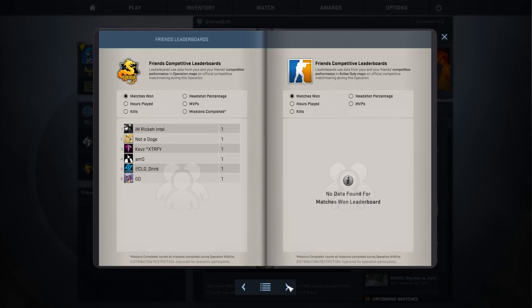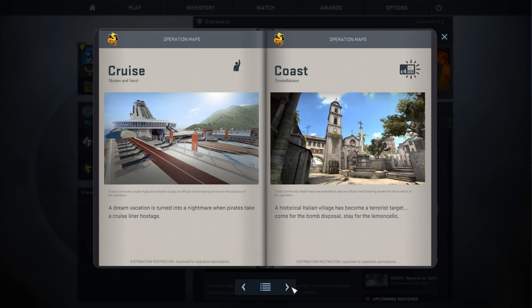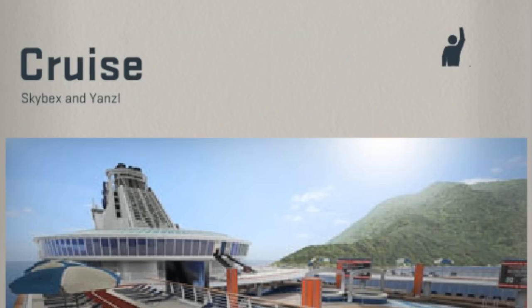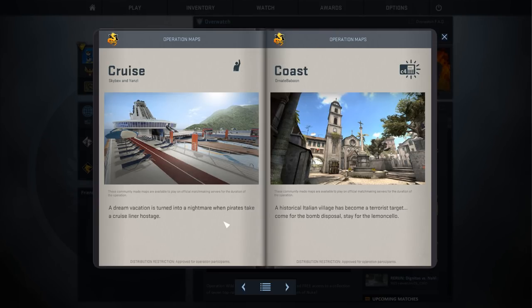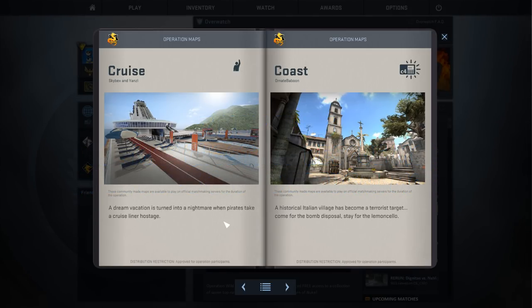As per usual, an operation comes with new maps. We have seven different maps. Cruise is the first one — it is the only hostage rescue map. That means we have seven maps: six of them are bomb defusal (de_ maps) and one is a hostage (cs_ map). Starting off with Cruise, the hostage map.